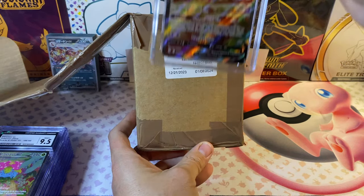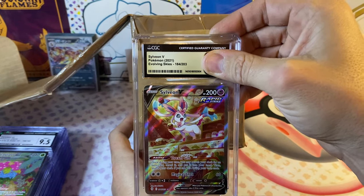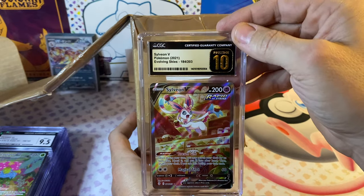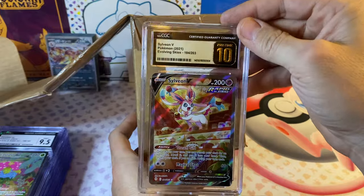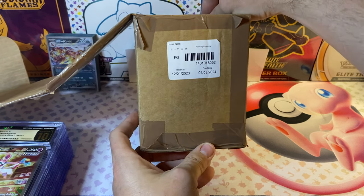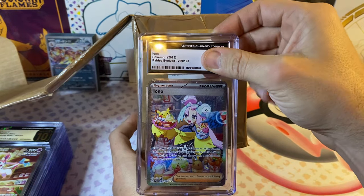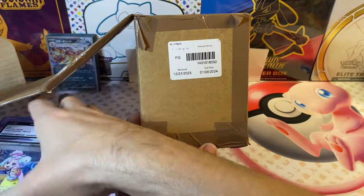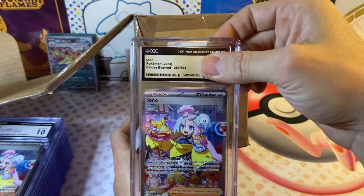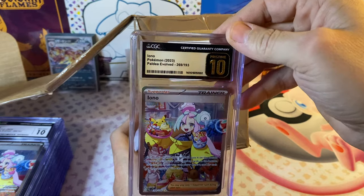Did y'all see that? The Sylveon from Evolving Skies that I pulled just a few weeks ago from a random pack — we've got a Pristine 10! This is my first Pristine 10, how awesome is that! Moving on — here is the Iono from Paldea Evolved and we got a Gem Mint 10, we'll take it! And look at this one — another Iono from Paldea Evolved — another Pristine 10! How awesome is that?